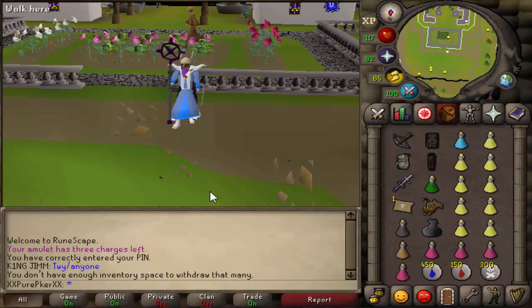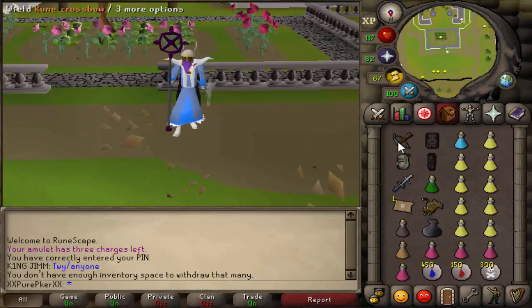So today I'm just going to go out into welfare gear. I'll up the risk a bit here and there, bringing out like a staff, maybe a tent whip. Sometimes I'll just go in the welfare set just to show you guys it is possible to pk and make money in gear like this. It's pretty welfare stuff, so we're just going to go out, try and make some money, try and get some good kills.